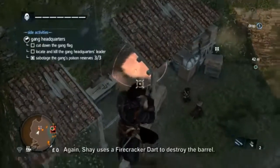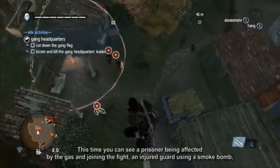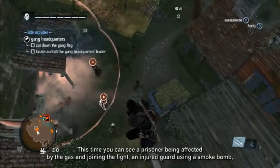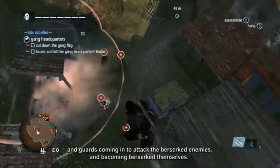Again, Shay uses a firecracker dart to destroy the barrel. This time you can see a prisoner being affected by the gas and joining in the fight, an injured guard using a smoke bomb, and guards coming in to attack the berserk enemies and becoming berserk themselves.